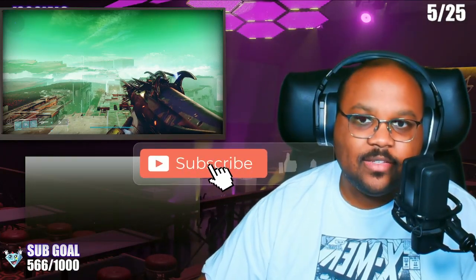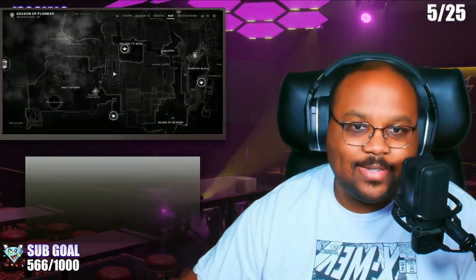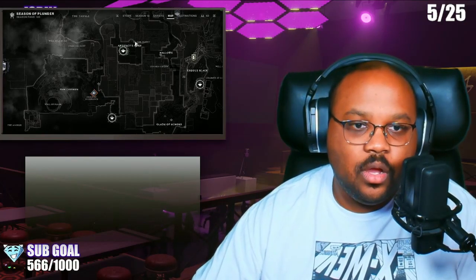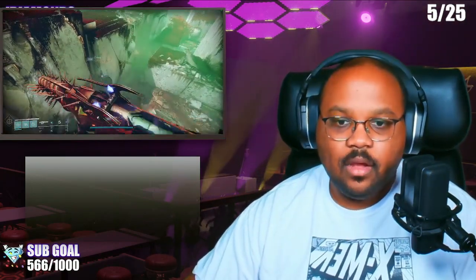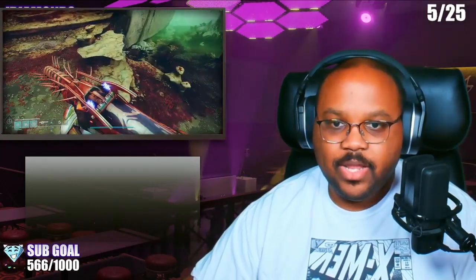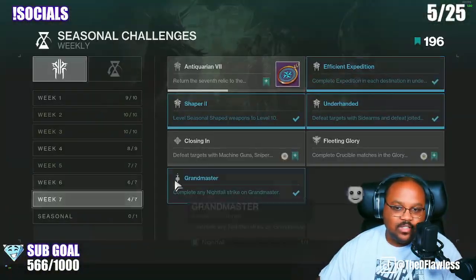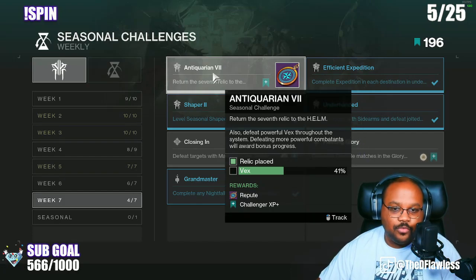Hey guys, thanks for clicking on the video. Today I'm going to show you how to get some quick and easy kills on powerful Vex. All you have to do is come to Nessus — we are right here at Artifacts Edge — and we're going to be doing the Owery Lost Sector. We're going to run this really quickly. This is to complete the Season of the Plunder quest, the Antiquarian 7 quest tab, where you have to kill powerful Vex.